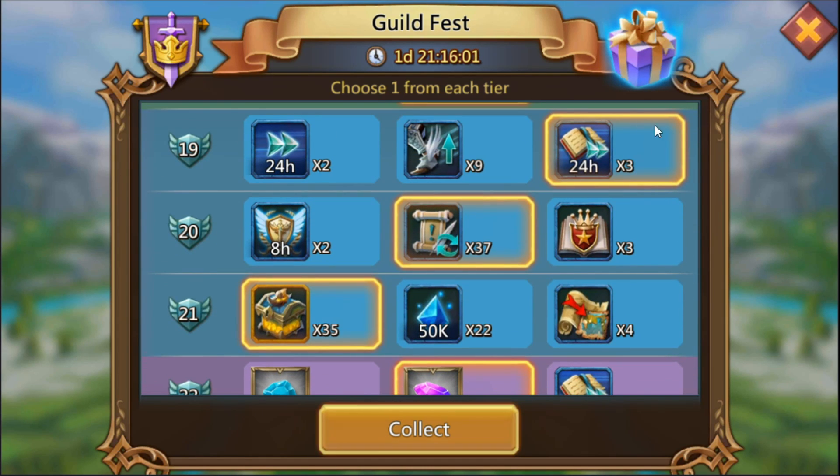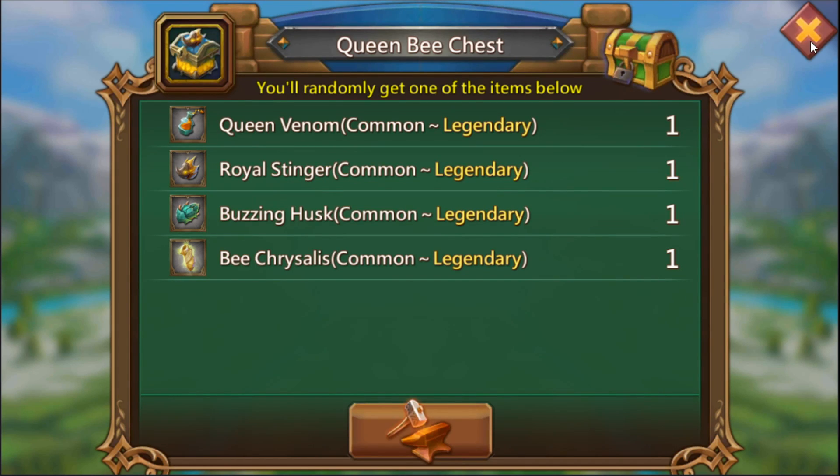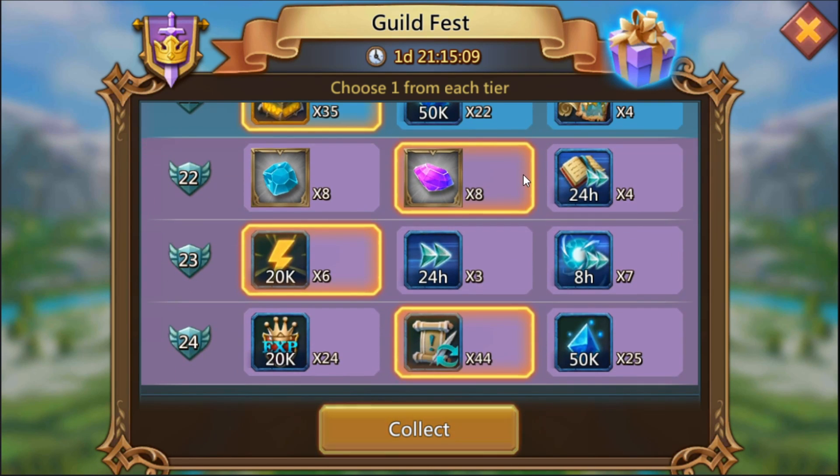The reason I'm going with the 24-hour research speed ups is because I know I have a bunch of longer research to do and I'll definitely utilize all of these speeding up research, versus just two 24-hour speed ups. If I was at a point in the game where I was done with research, these would be better used towards buildings or other things. Obviously you could use these for a lot more, but I know I'll be doing research. Then guild quests, Queen Bee chests, and a few relocators — that's primarily what I use my gems for nowadays, is relocating. And some more jewels.